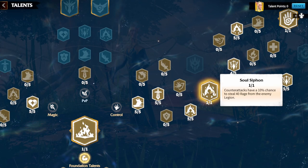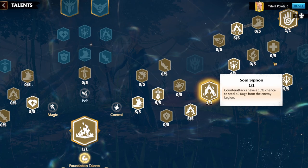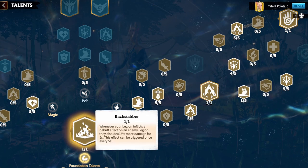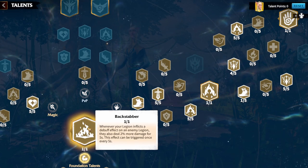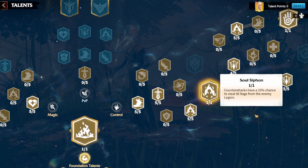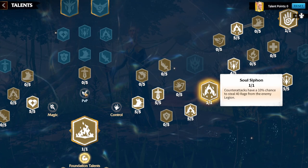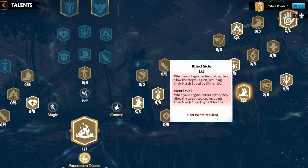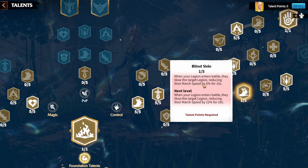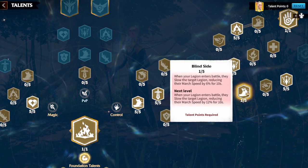With Soul Siphon, when you're targeted by two, three, or four marches, each has a 10% chance to trigger — stealing 40 rage, which is a debuff triggering Backstabber for more damage. When running away you'll notice your rage bar generating really fast from Soul Siphon. Then always put one point into Blindside: when entering battle, it reduces the target's march speed by 6%, slowing them and triggering Backstabber.